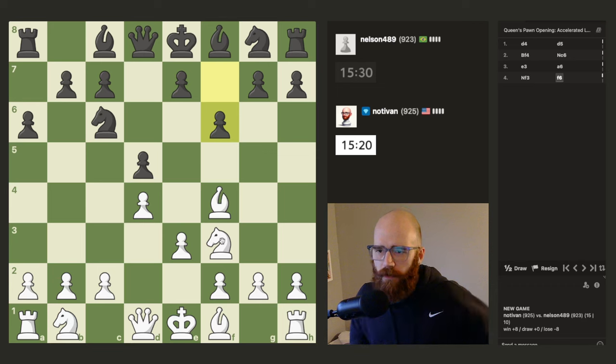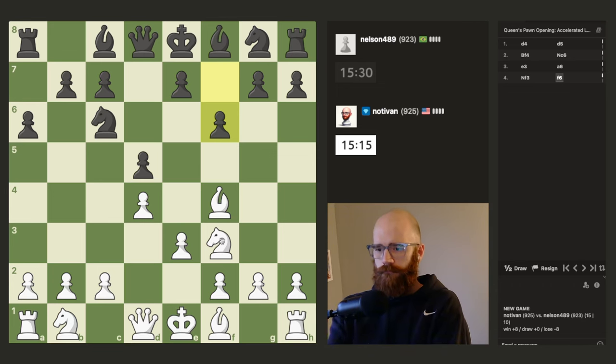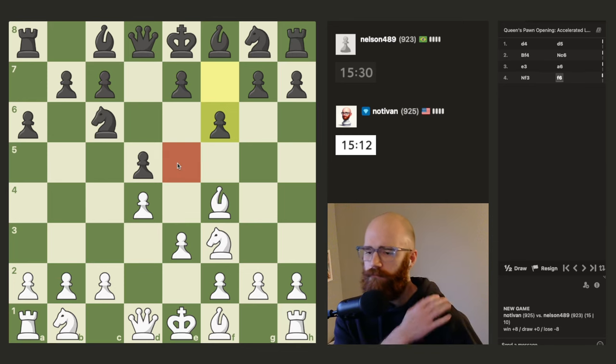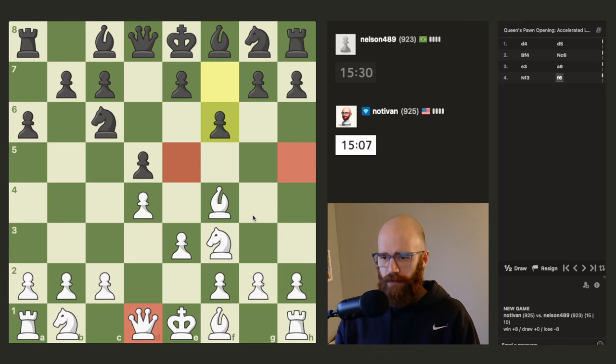Just my two cents. I guess that's just trying to prevent e5. This does allow this really funny check over here that can only be blocked by the pawn. I'm thinking about how I can get my queen over here to h5 just to get this check out of the way.